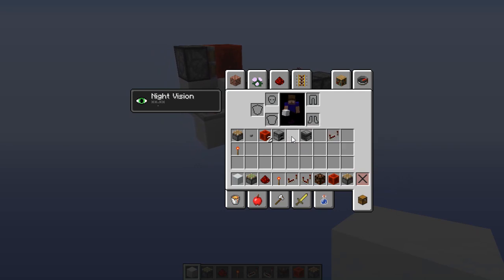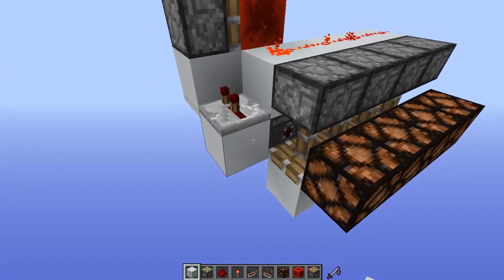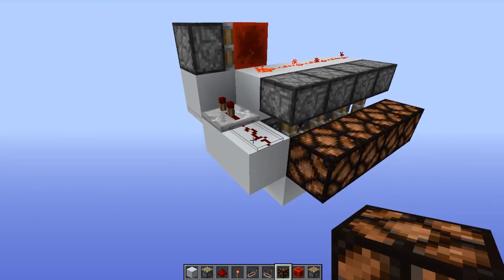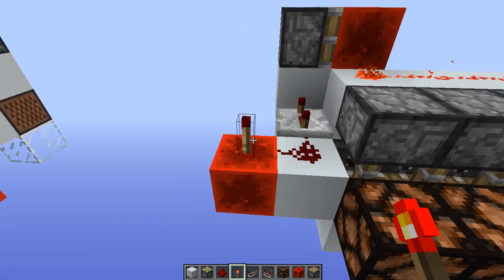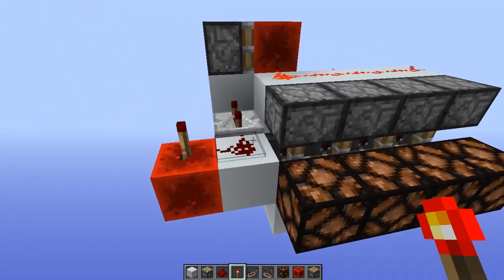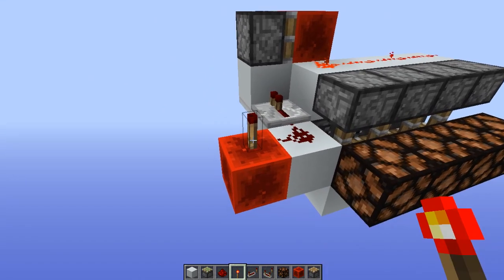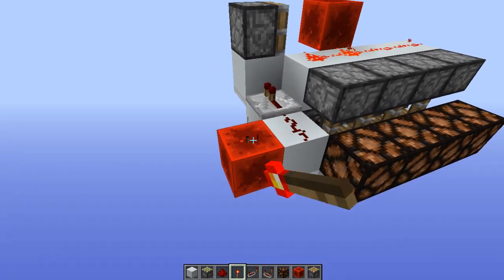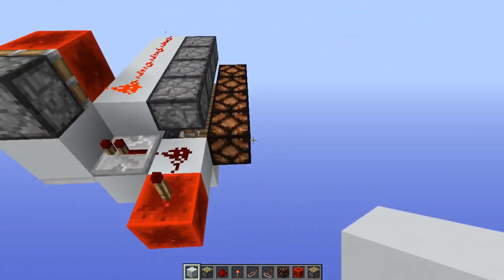Let me place some lamps here just to demonstrate how it works. Let's pick a three-tick pulse — there you go: third lamp, fourth lamp, second lamp. For the first one, you need to give it two one-tick pulses, and there's the first one. Very easy to build. Good luck guys!